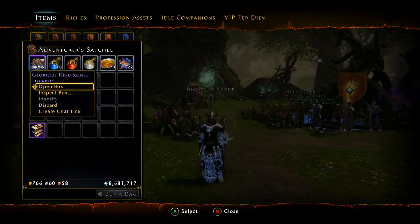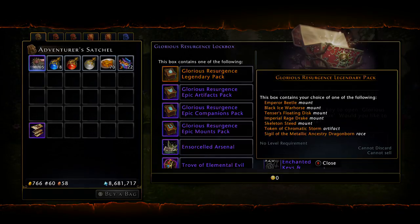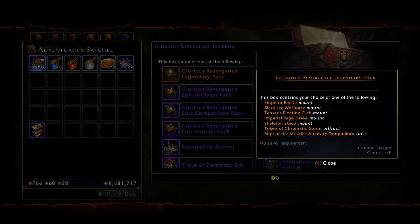Let's take a look at it. If you inspect it, you do have a chance to pull the Resurgence Legendary Pack. If you pull this, you actually get to pick which legendary mount you get, and this is going to be the first time PS4 is getting access to these mounts, the artifact, or the race. You have the Emperor Beetle, the Warhorse, the Tensor's Disc, Imperial Rage Strike, and Skeleton Steed as the legendary mounts. The Token of Chromatic Storm is an artifact - it's pretty decent. At the very bottom you can see the Sigil of the Metallic Dragonborn, which is the Dragonborn race with a very shiny appearance. Some players want it and will pay a large sum of money for it - it is pretty rare.